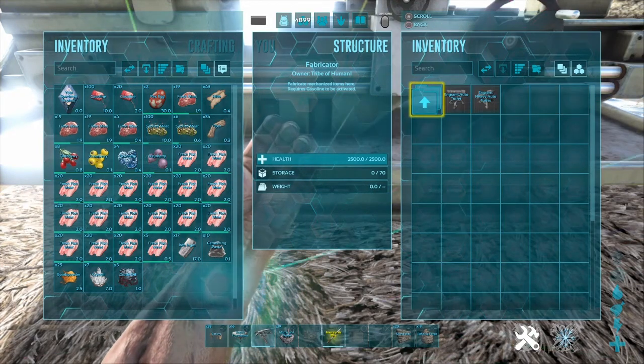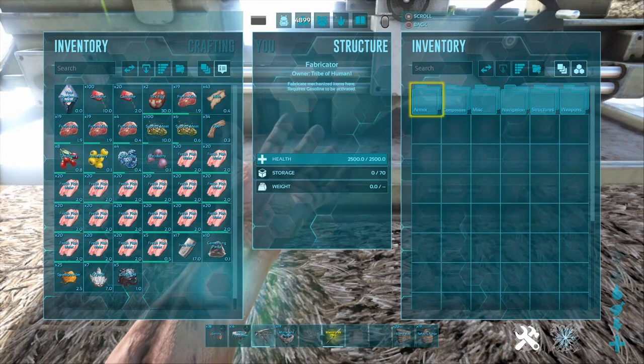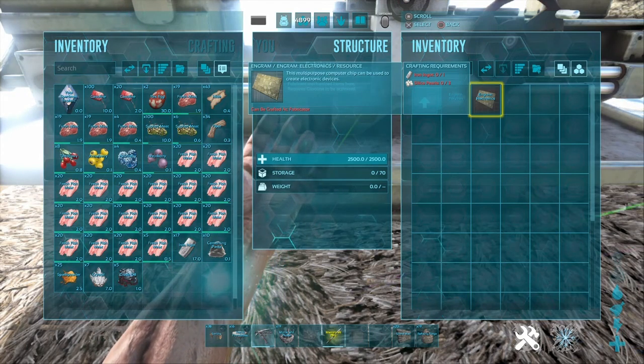To make all of these things, you will need electronics. The way to get electronics is by going into the fabricator, going to components, and making them with one iron ingot and three silica pearls.